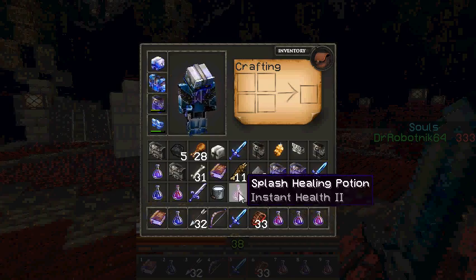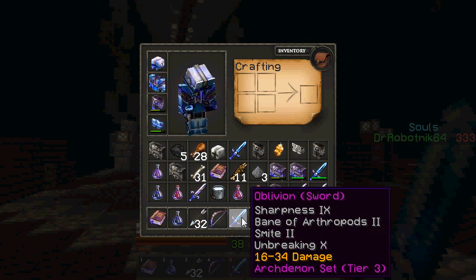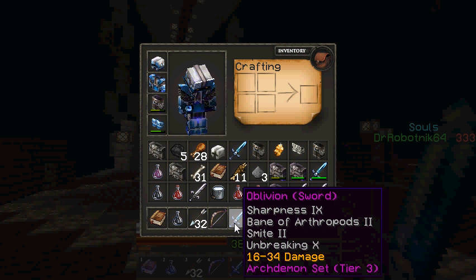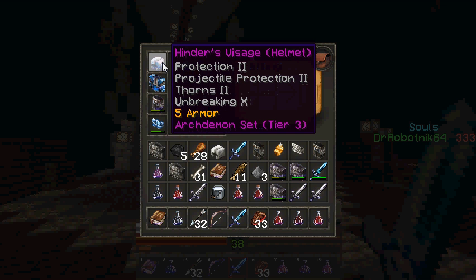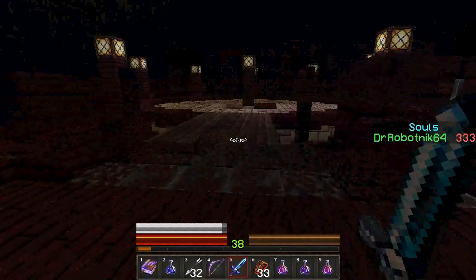Alright, and by the way, I went to the heaven shop and I actually, using my gold nuggets, I got the Oblivion Sword here, as you can see. So much stronger — Sharpness 9, Bane of Arthropods 2, Smite 2, Unbreaking 10, 16 to 34 damage. That's pretty good. I also got some armor here — Hinders Visage, Protection 2, Projectile Protection 2, Thorns 2, and Unbreaking X. So yeah, I got some stuff from the heaven shop.